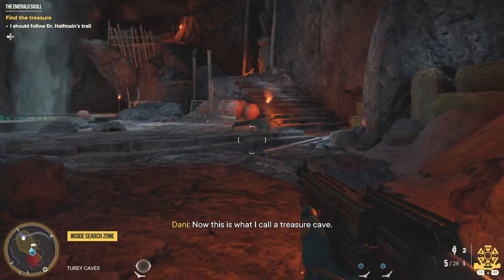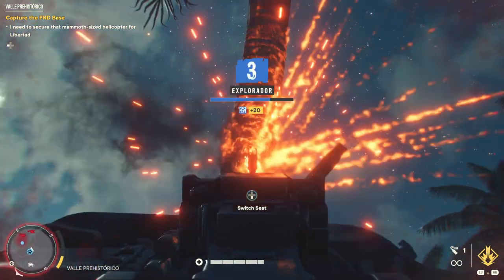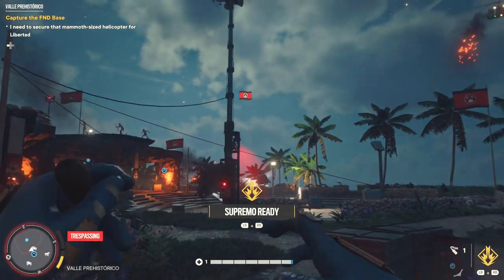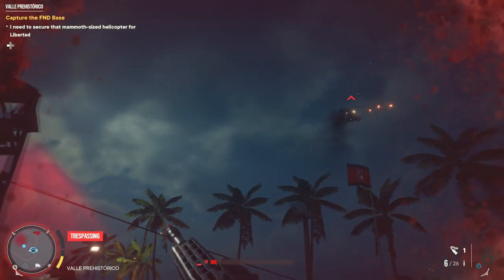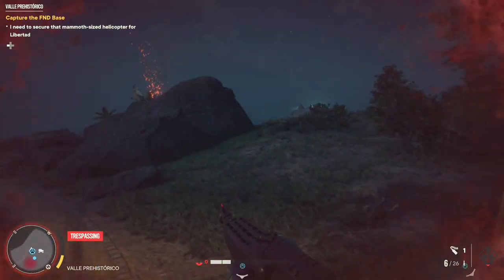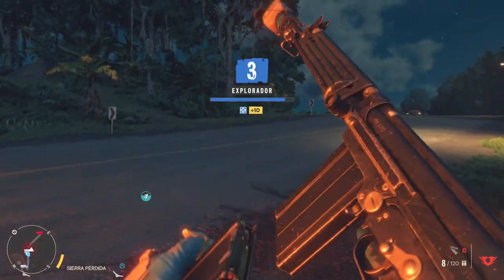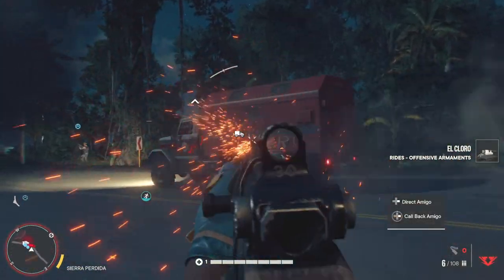Now this is what I call a treasure cave. Next up was a bit more free-roaming, taking control of a dinosaur-centric theme park using whatever weaponry we could muster, and taking out multiple helicopters and a swarm of enemies. Shortly after we'd eradicated Castillo's army from Yara's take on Jurassic Park, we went for a little joyride, before being alerted that we'd caught the attention of the special forces on the island. These enemies will come after you after you've caused enough havoc, GTA style, and will take a little bit more firepower to put down.